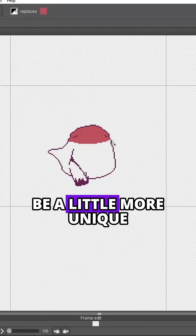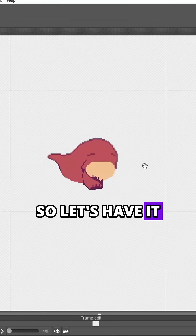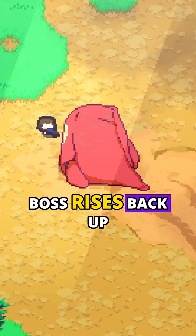The next state will be a little more unique here. Simply crawling in a straight line is pretty boring, so let's have it also dig down and chase the player. I'll be using the same trail system here, but this time inverted, and then give it a hitbox as the boss rises back up.